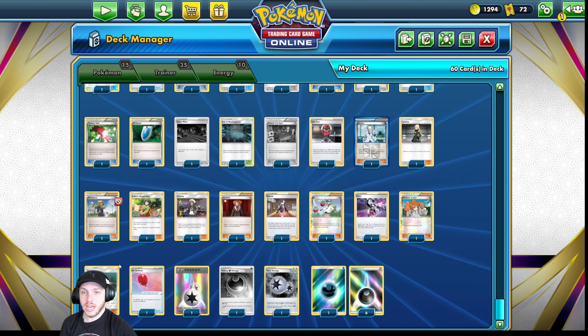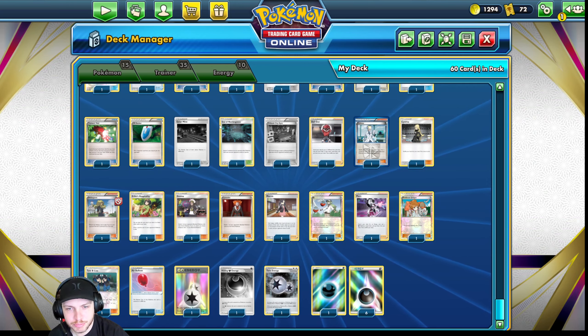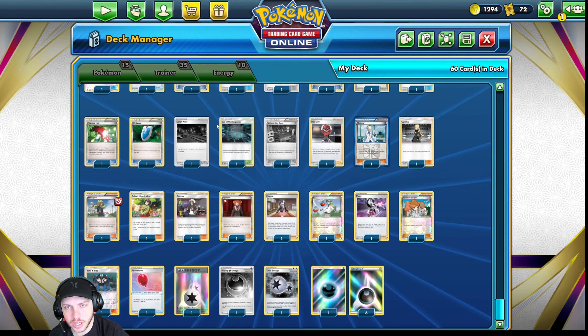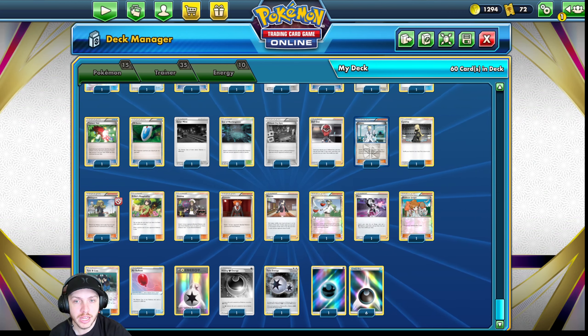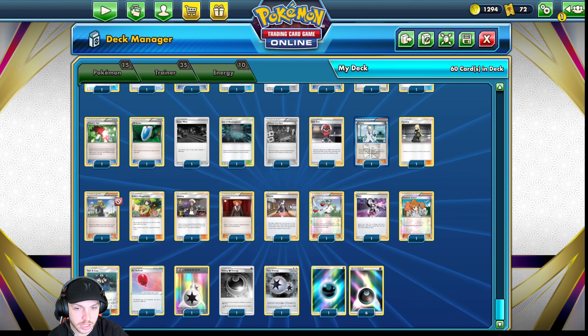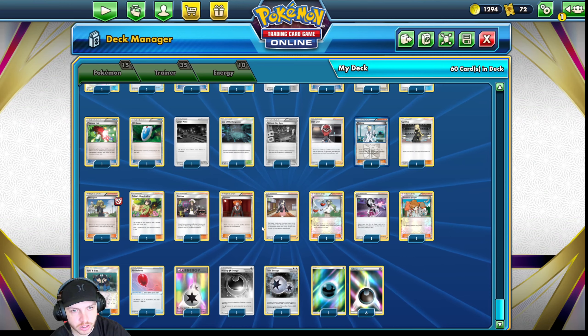If you want to keep Air Balloon, something else you could take out is potentially Sea of Nothingness — that has very specific situations and it's not as useful as other things. However, I liked having the extra Stadium because there were turns where I played a Stadium, played Delinquent, and then could also play Virbank right after. So it is good. Just keep that in mind.